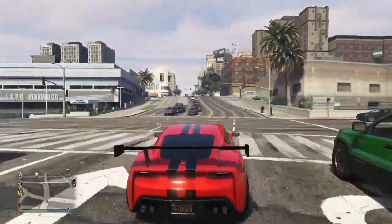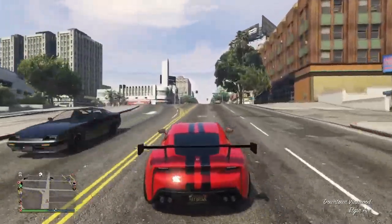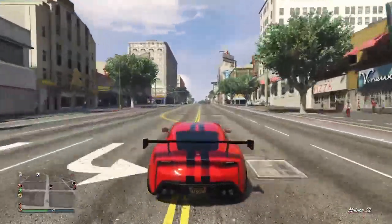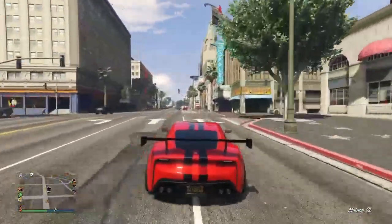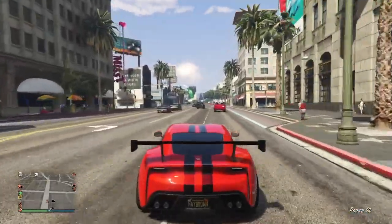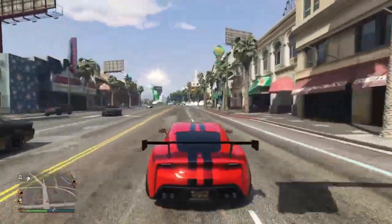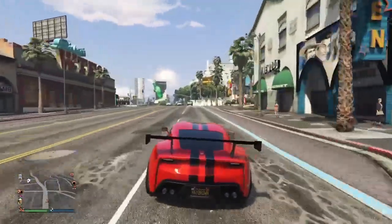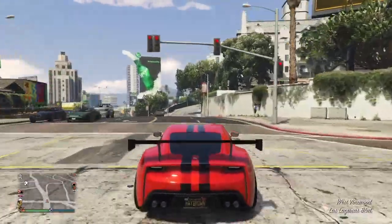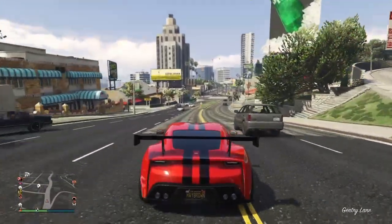Green Tire Smoke is 50% off this week. The Overflow Triumph is 40% off. The Pagasi Reaper is 60% off. If you buy the Weed Business, it is 50% off, and the upgrades and supplies are also 50% off. The Ocelot Ardent is 60% off. And the Mammoth Hydra — which is just a Hydra — is 60% off.